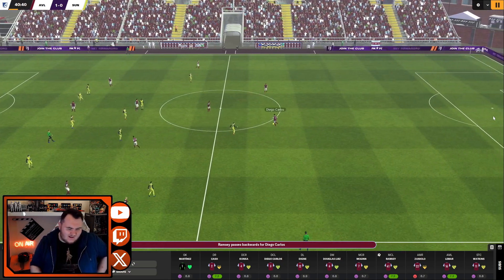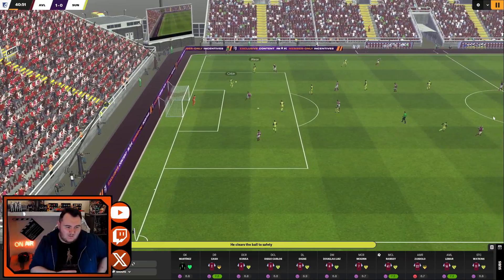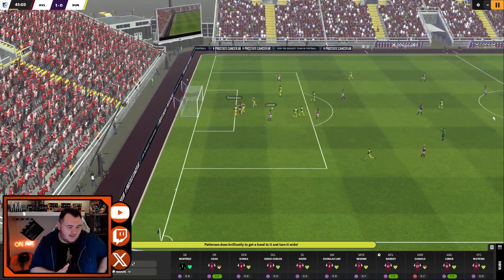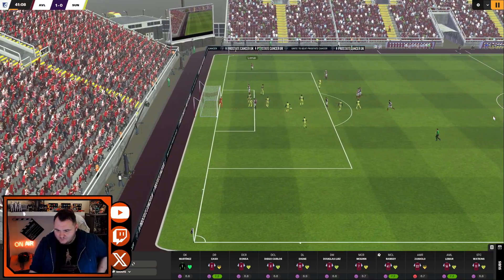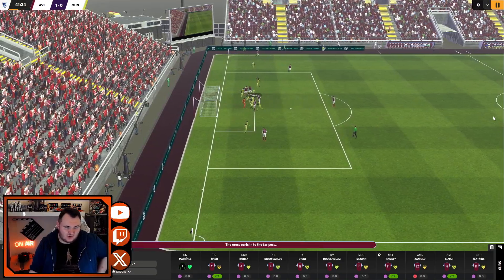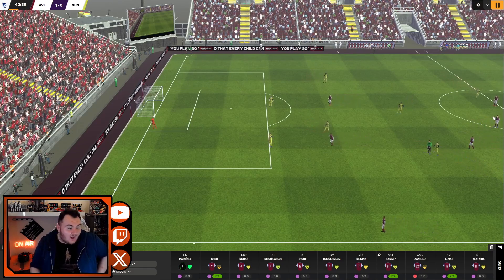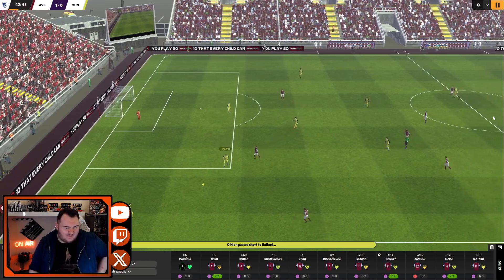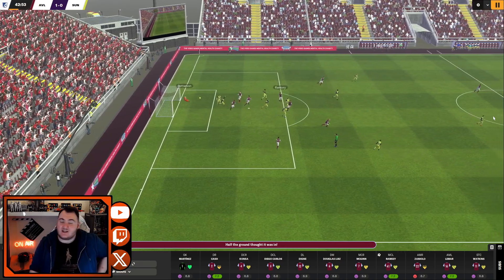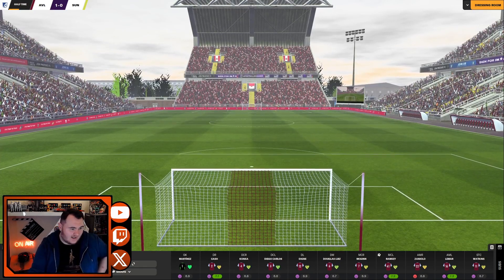In terms of player form, our centre-back situation is quite interesting - they're all having ropey games recently but every now and then they'll have a decent one. Zaniolo has been great up until one or two games recently. Thomas Lamar has been very inconsistent - either really good or really trash. And Oli Watkins - he hasn't been playing well but we had a chat with him, set one of the new targets introduced this year, and lo and behold he started playing better. He literally scored a hat-trick in the first game after setting the target, then got injured. Because Football Manager is going to Football Manager.